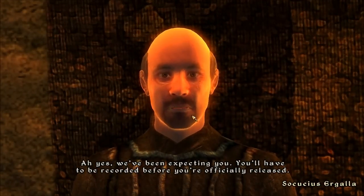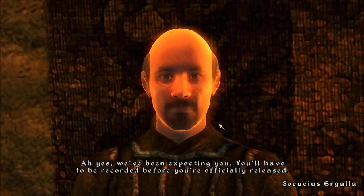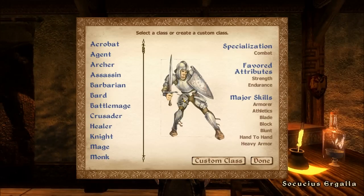The census officer greets us: 'Ah yes, we've been expecting you. You'll have to be recorded before you're officially released.' And here's where we get to pick a class — quite cleverly implemented, I thought.